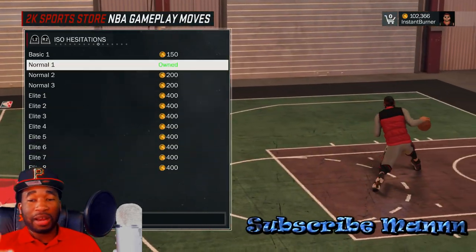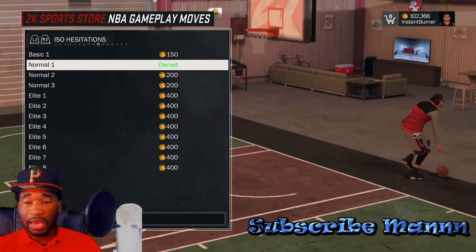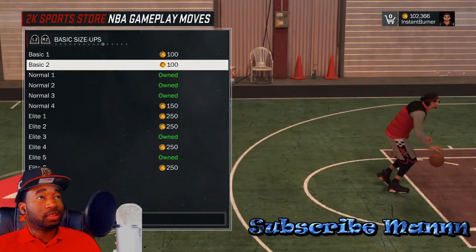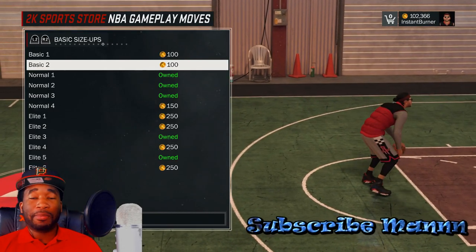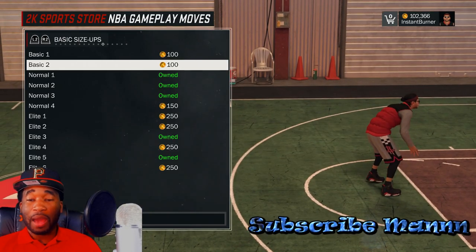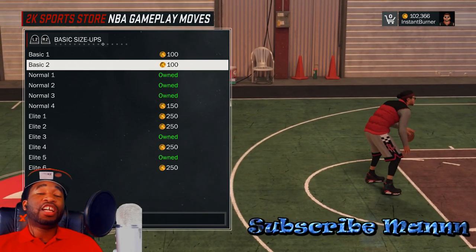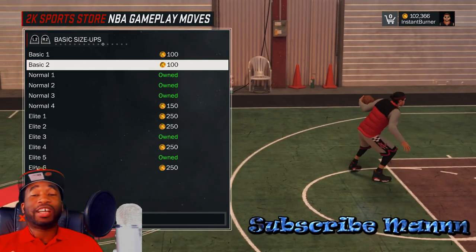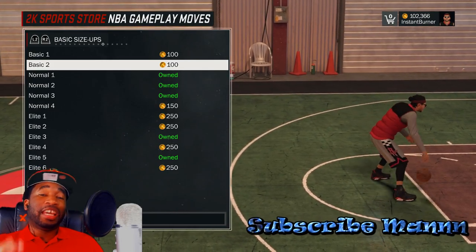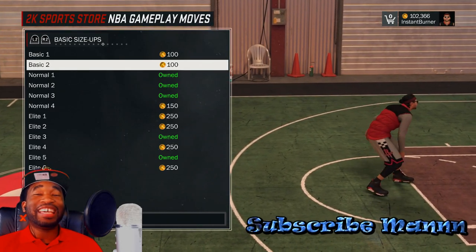For the ISO hesitation, everybody should be using Normal 1 - it's the best on the game. You can hit the step-back, hit the three, whatever you gotta do. That's pretty much it for today - I hope this video helps you out. Don't forget to hit that like, and if you're new, please subscribe so you don't miss out on more content. Go check out me versus Swante and Coach G, let's try to get that video to a thousand likes. Y'all already know who this is - it's your boy Mizzle.